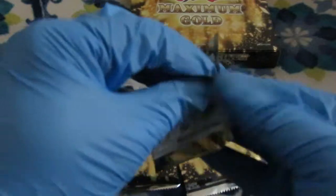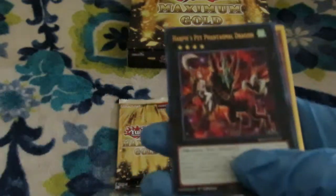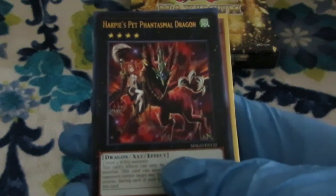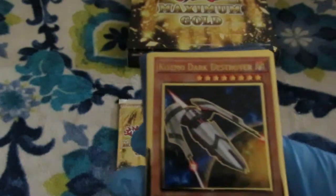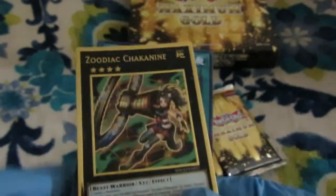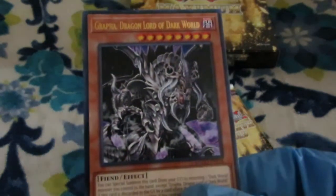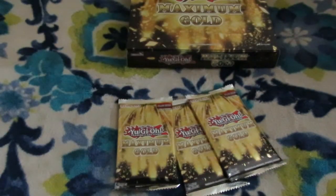Here we go for box number two. White Prince, because the White deck is getting more support come next set. Harpy's Pet Phantasmal Dragons in the air — interesting. More Noble Knights, and Cosmo because people want Cosmo decks, and Chalkahine because why not. Zoo did win PPGs recently. Circle of the Fire Kings and Dark World — that's interesting.